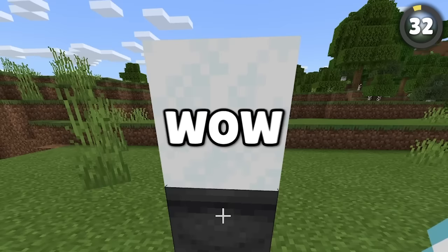Fireworks can be used for a bunch of things, but have you thought of making a cannon? Fireworks launched from dispensers actually do damage to mobs, making firework cannons a great new way to take out mobs.